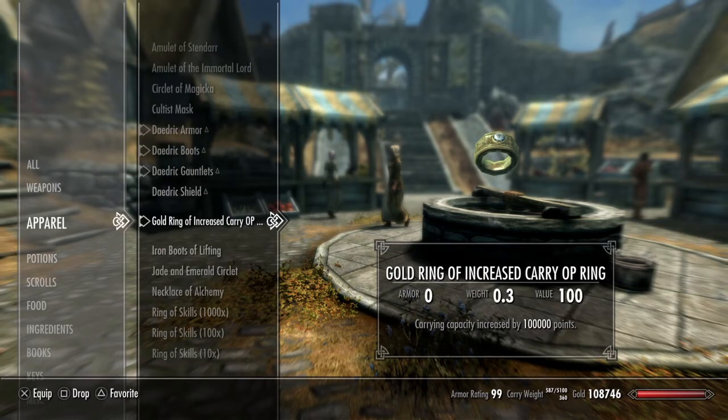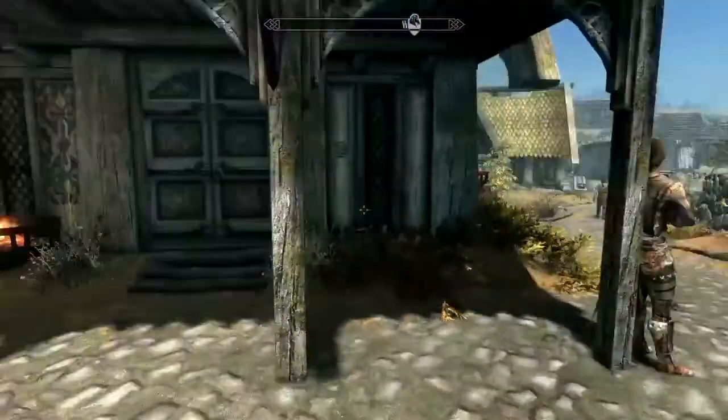Here is the Gold Ring of Increased Carry Weight — I got the powerful one because I just want to be able to carry whatever. Look at my carry weight down there in the right-hand corner — it is just skyrocketed. It's so large you'll never fill it up, and if you do, you have too much stuff anyway.